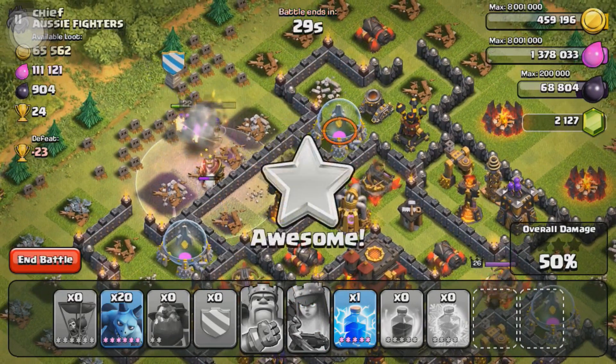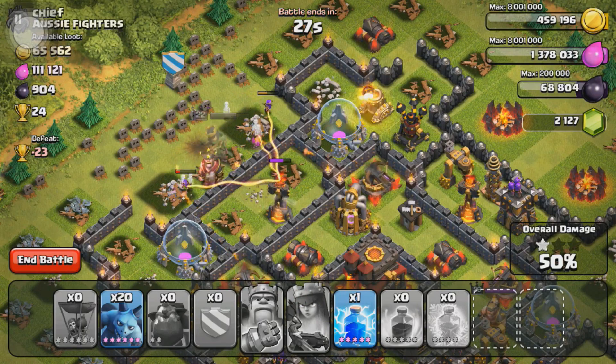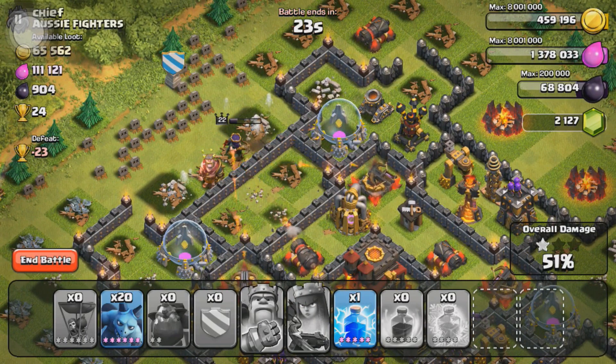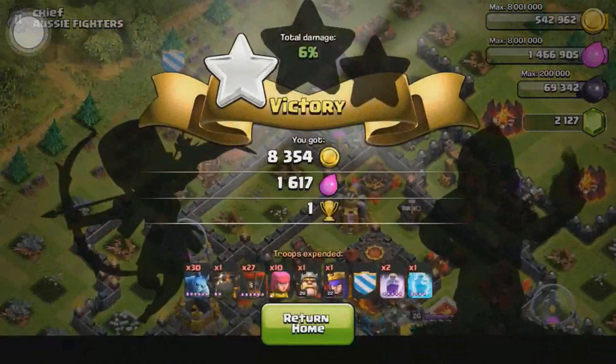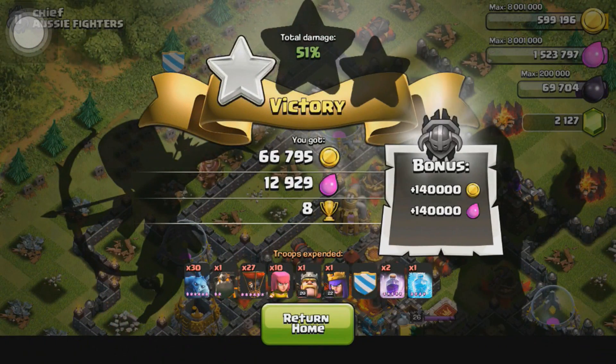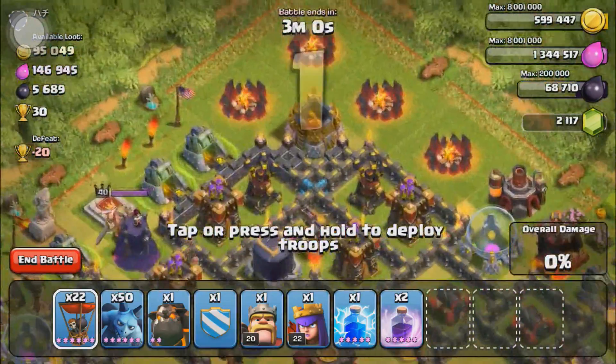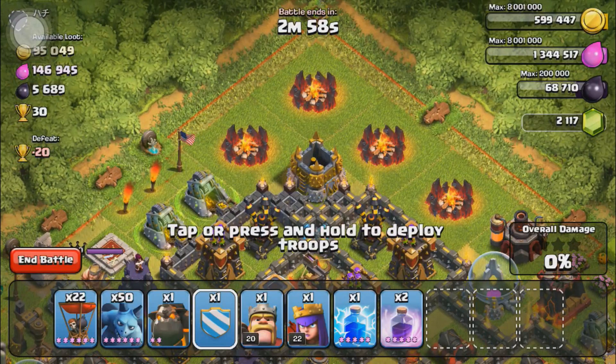I'm gonna go ahead and use the Barb King's ability — it's pretty strong now at level 20, I really like it. Finally got the level 20 king. And the queen is going to clutch it out here; I'll use her ability whenever a mortar is not about to hit her because the extra archers help out. We win the battle and get 8 trophies on this one, so we're now up to 3,033 trophies.